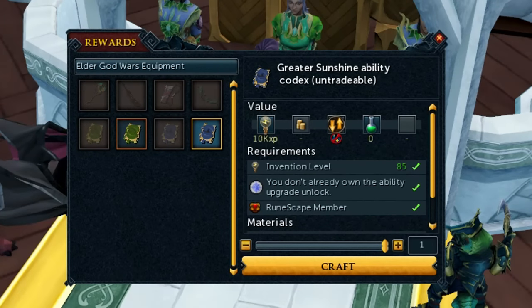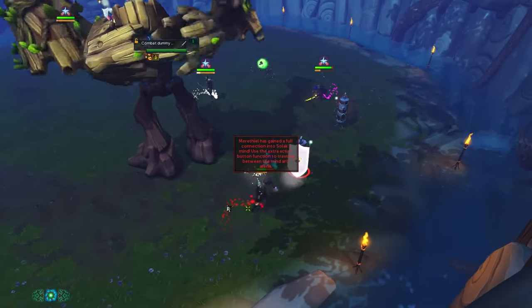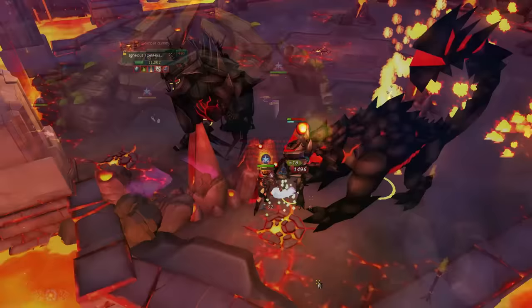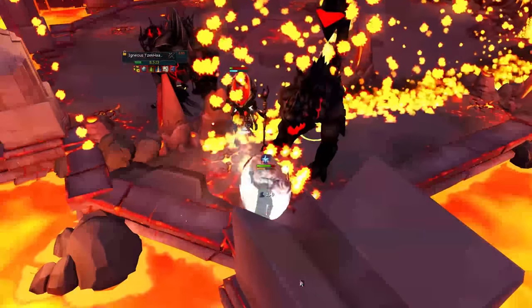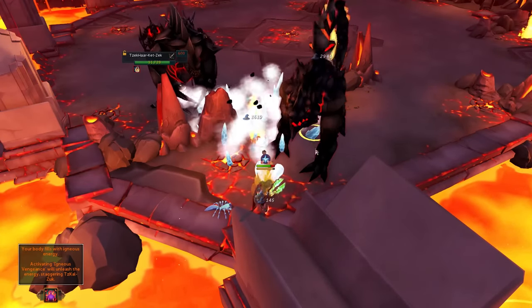This can be increased to nearly 38 seconds with a Planted Feet switch or the greater version of these abilities, but both of those things cost money. Natural Instinct is an ability that doubles your adrenaline gain, which is useful when you have excess adrenaline before a part of a fight where you know you'll need to build up or use adrenaline quickly — like before a Zuck challenge wave.